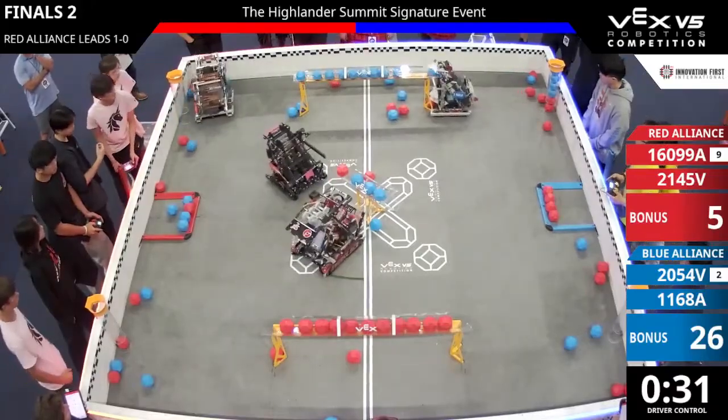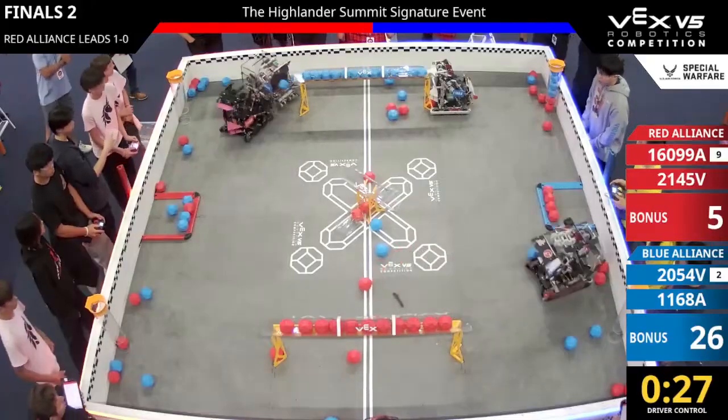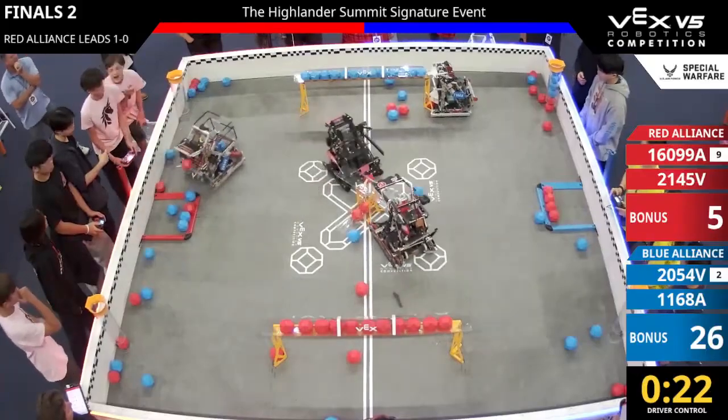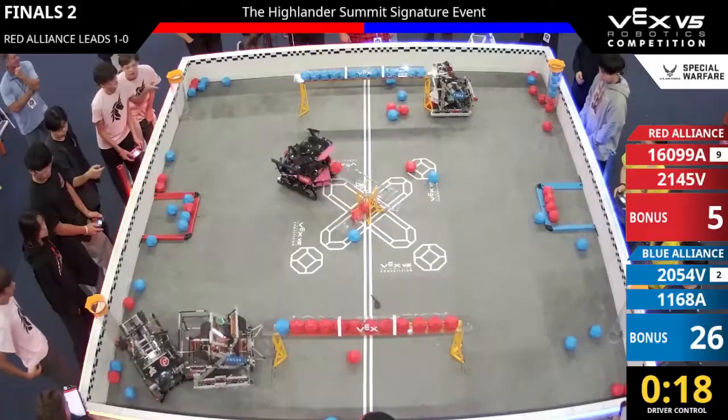Victory finds more blue blocks and loads up that long goal on the other side. Their alliance partner Pika Pika finishes the job. Remember, blue got the autonomous bonus, which might be very significant in this match. Overclock back on the middle — the bottom middle goal has red blocks.